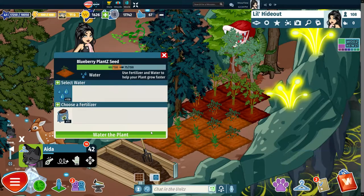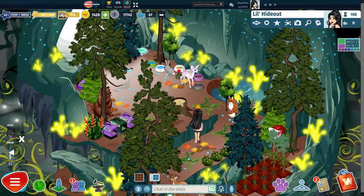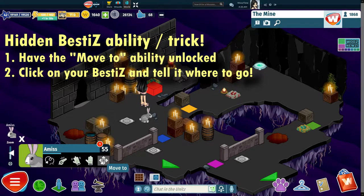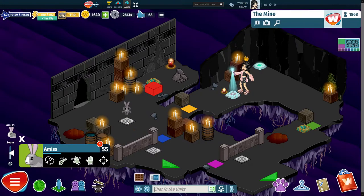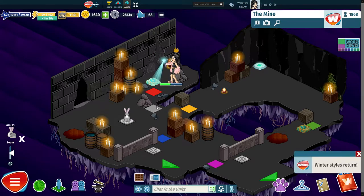The video isn't finished yet. I wanted to share with you guys a short clip of what your besties can do, provided that you have the move to skill unlocked. As you can see, I'm currently in the mine and I couldn't get past this puzzle, so I asked my bunny to go there and sit on the tile in order for me to move on. Perhaps this is well known among the community, but I have not seen anybody else mention it. So in case people don't know and weren't aware of this, there you go — now you do know.